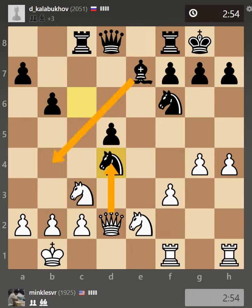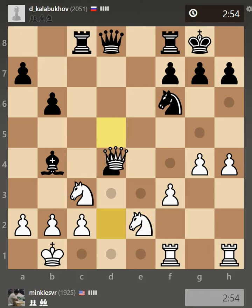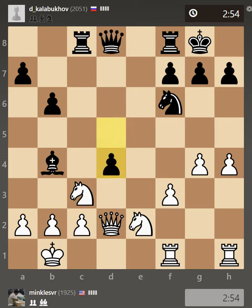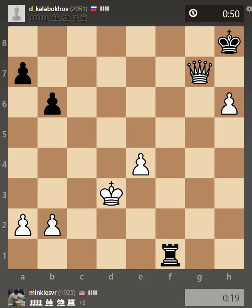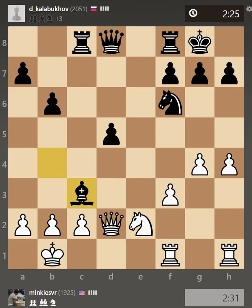Here I think I should have taken with the queen because of the Bb4 move. He had this d4 move - the idea being if queen takes, knight takes, he can always take and collect this pawn, maybe Nd5. And if instead knight takes then bishop takes, ctakes, and he has pretty decent compensation - especially the knight blocking and the absence of the b-pawn. But he just took on c3 and I took with the knight.